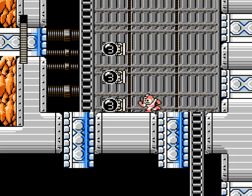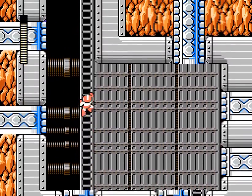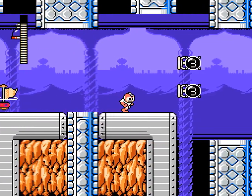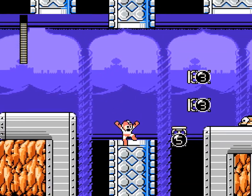I don't remember where we need to go. And in case you're wondering why I have infinite energy for the Crash Bomb — if you replace the Mega Buster in the Weapons menu with another weapon, that weapon has infinite energy.